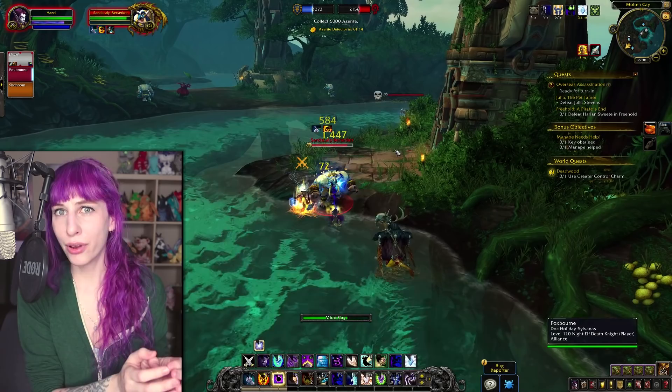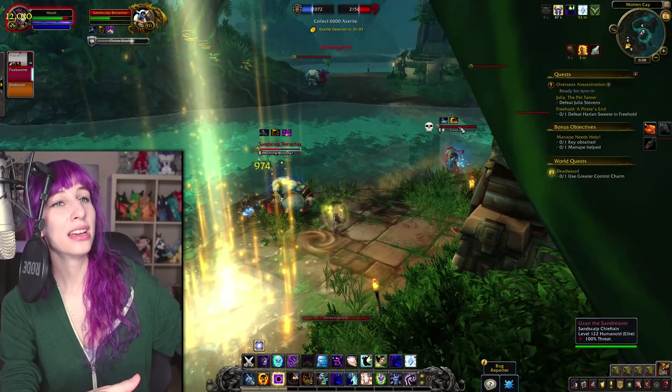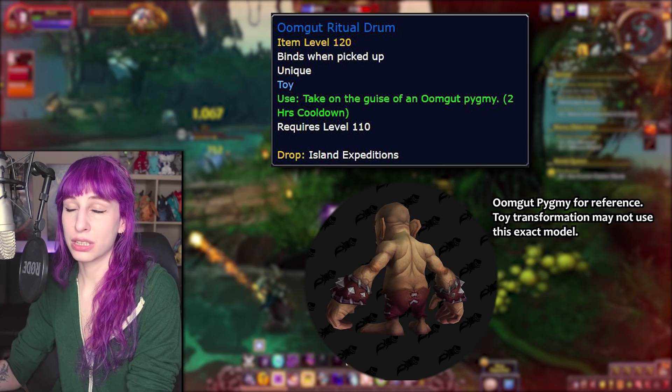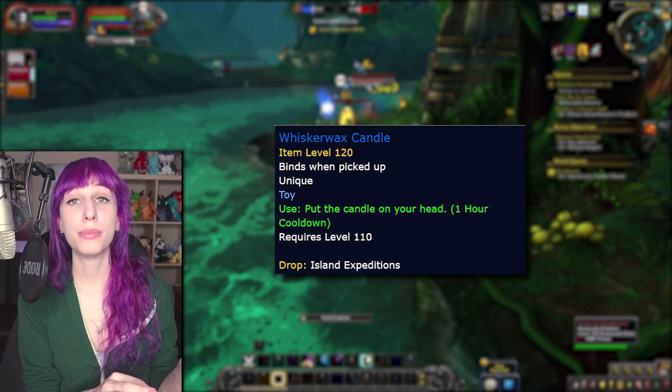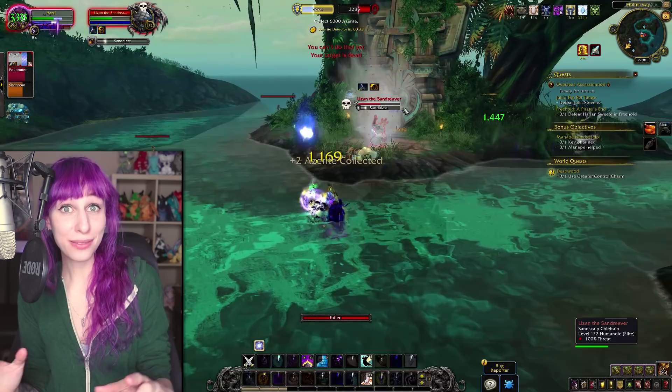The last two pieces of loot from island expeditions are toys. I'm surprised there are five mounts, 28 pets, and only two toys — it's very possible they add more to this list. I don't have footage showing exactly what these look like when you use them, but I think we can use our imaginations fairly accurately. The first one is the Oumgut Ritual Drum, which makes you look like an Oumgut Pygmy. And then there's the Whisker Wax Candle, which puts a candle on your head — that's just dangerous, but I suppose a lot of things are. If you're a member of some kind of secret exclusive kobold roleplaying guild, this is going to be the thing to get in BFA.